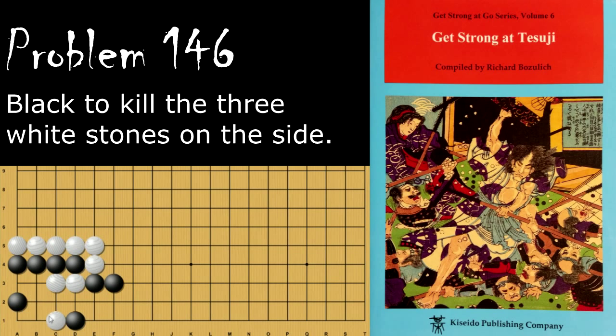Moving on to problem number 146. How does black kill these three white stones? Black's move is to make the bamboo joint here, and this move is what captures all of white's stones. If white ataries this stone, black ignores it and makes an eye for himself. When white captures, black seals it in. This is a simple case of eye versus no eye — white does not have an eye and cannot capture these black stones.